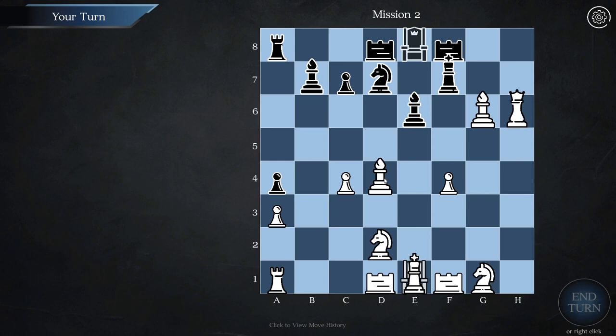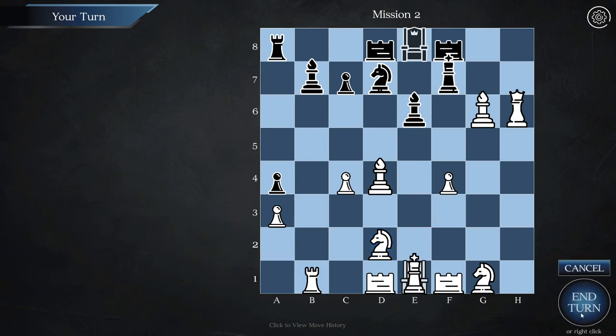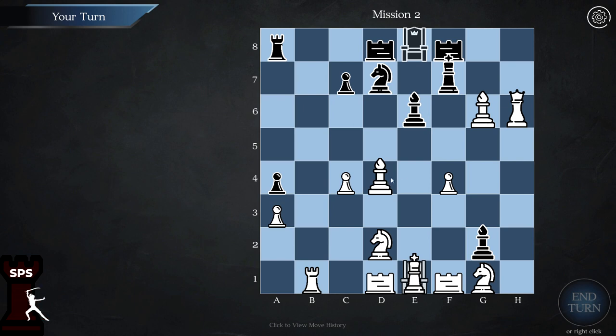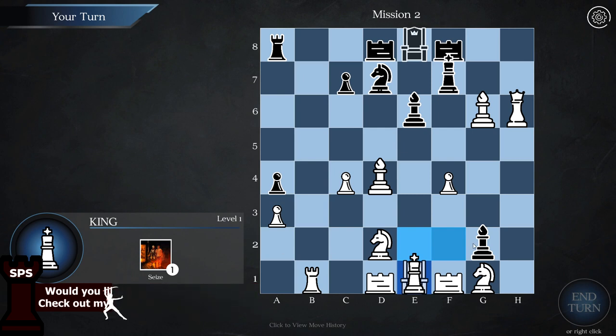Now we've got some options. If I move to here — no, they're gonna kill it. Let's just move this rook here and try to attack their bishop over there. Or they can come to us — that works as well. I've got the 'seize' ability, so I could move closer and move their piece somewhere. Where would be a good move? I could move it down here and then its only option is to stay, which means it's dead. Okay that's great — we're gonna move here.